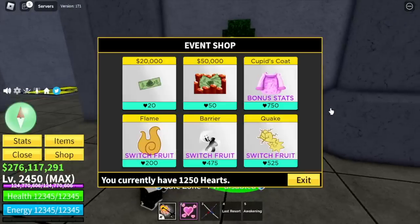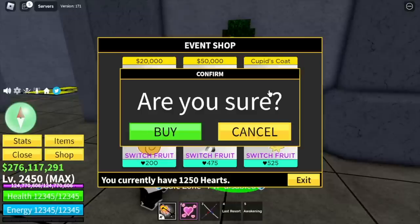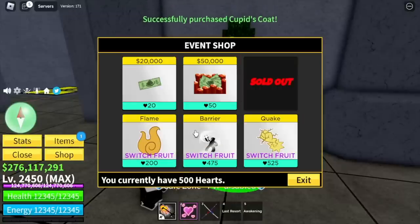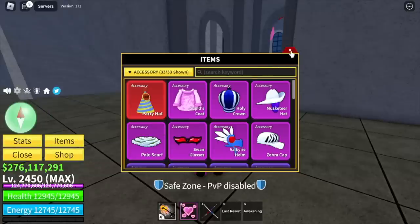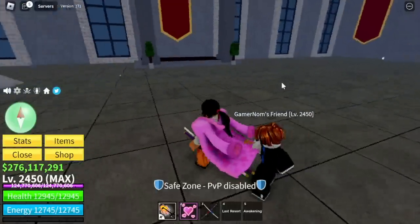First up is the Cupid's Coat for 750 hearts. That's kind of a gift list. GamerNom, is it worth it? I'm gonna answer your question — yes, it is. Especially for those players who use Blocks, Fruit, and Sword.